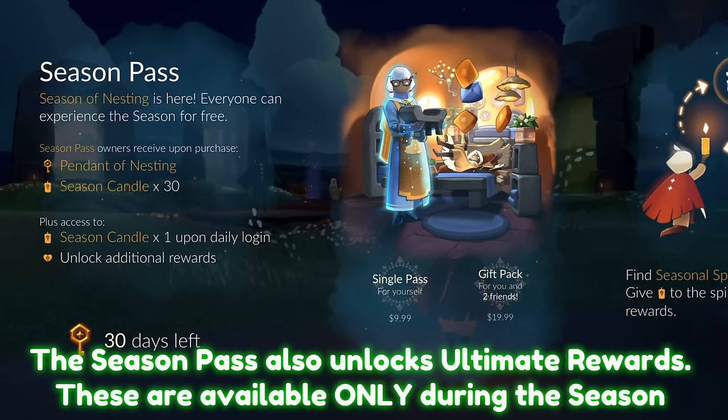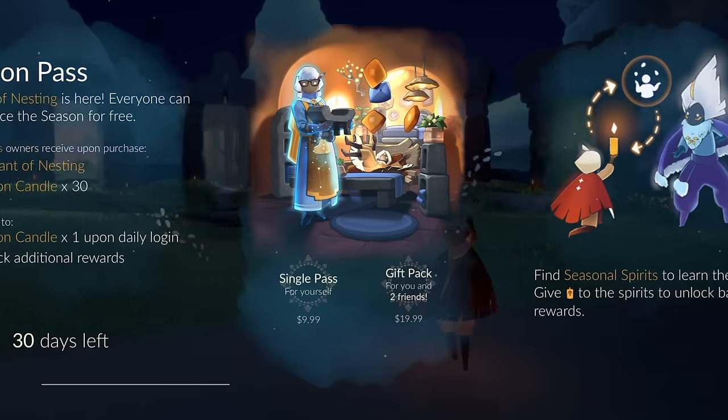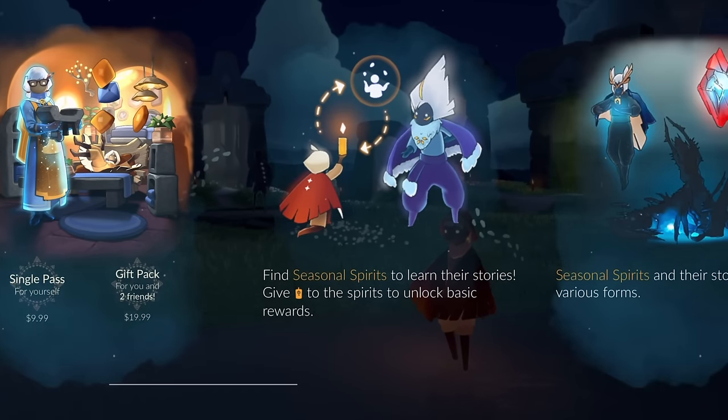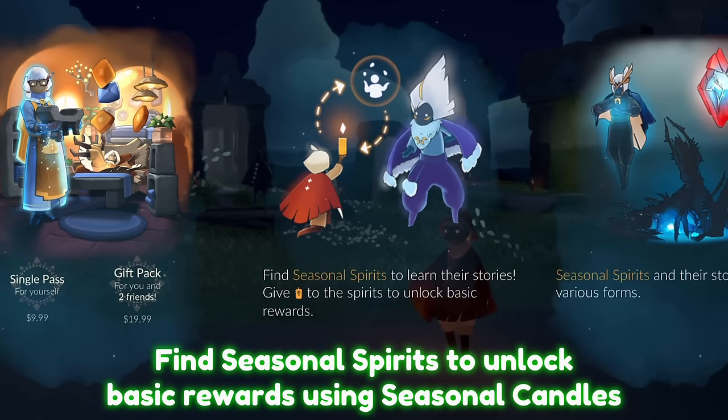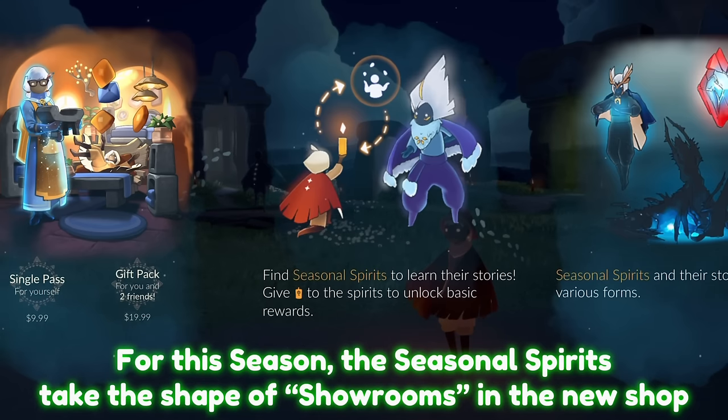However, there are additional rewards called ultimate rewards, and those are exclusive to only during the season with the season pass — so those are very limited. You can purchase a season pass just for yourself or a gift pack, which has one for yourself and two passes to gift to friends. You'll find seasonal spirits to learn their stories and give seasonal candles to the spirits to unlock basic rewards. For this season, the spirits are showrooms in the furniture shop.